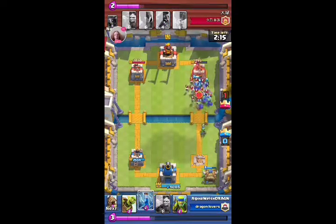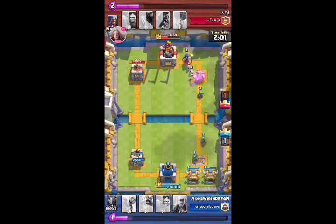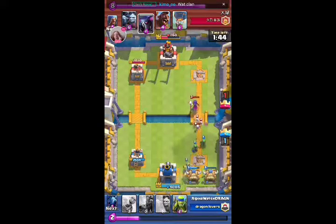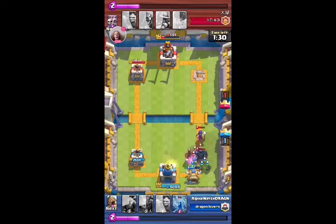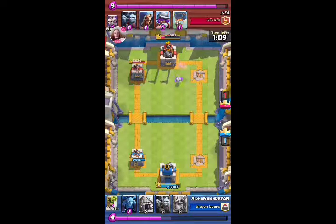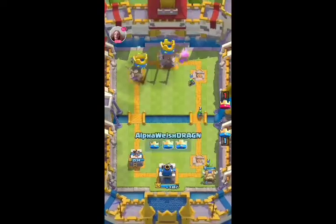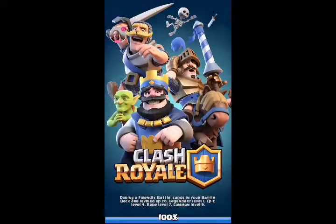The musketeer did some work taking out that skeleton army. The barrel came in hot. He put the hog rider down with the witch and the PEKKA, which I was quite shocked by — those three together are a pretty pricey elixir combo. But if you can get all three down, that's a pretty good offense. The PEKKA has high health but it's not really a defense other than that.